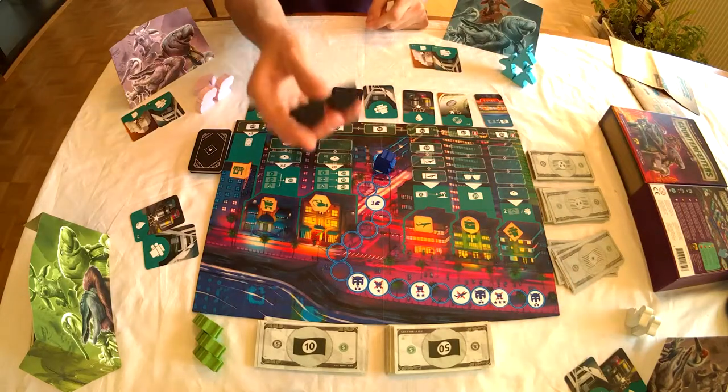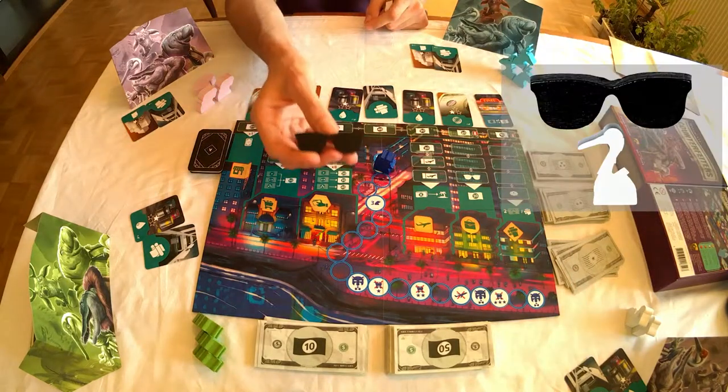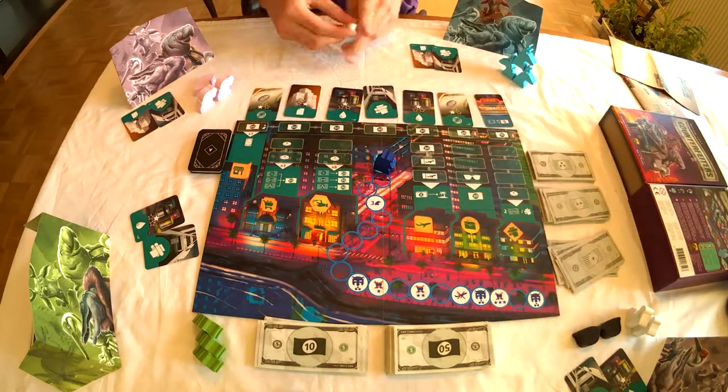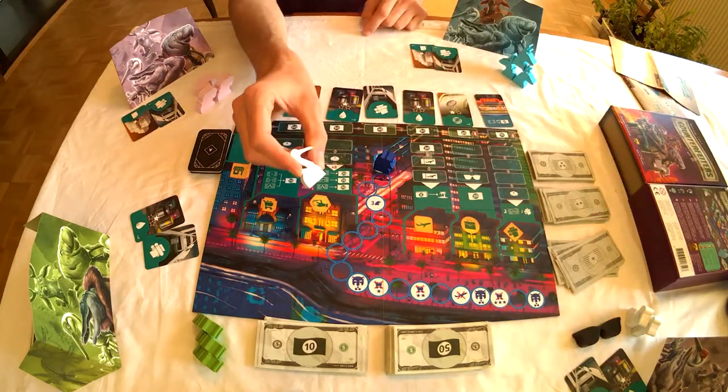At the beginning of each round, the player who starts is the player with dark glasses. In this case, it's myself. I can place one of my pieces where I wish.